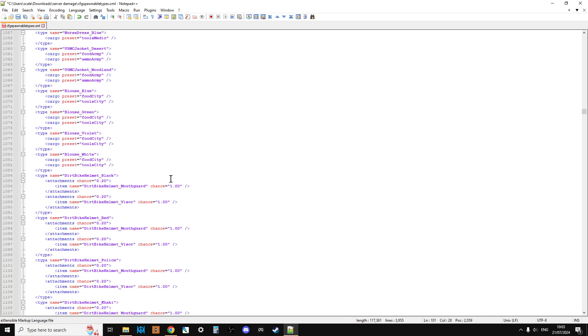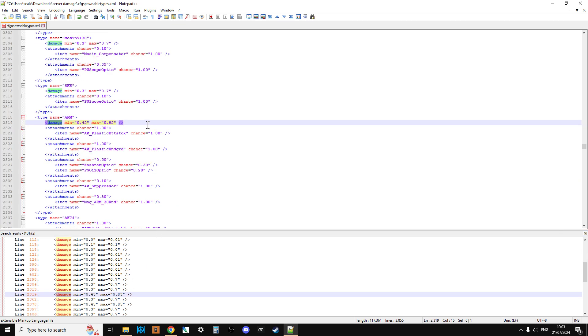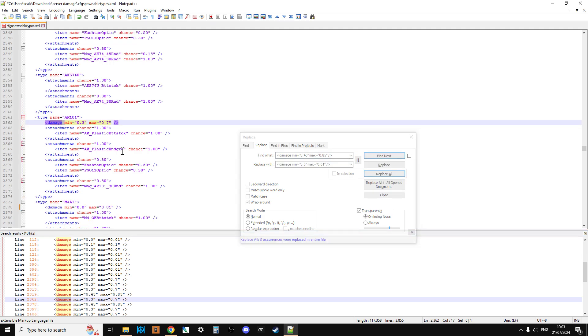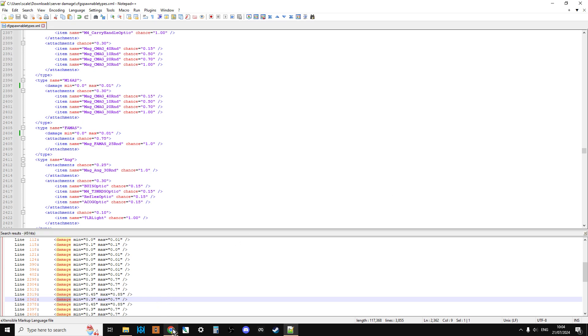A useful tip: press Ctrl+F and search for 'damage' then click Find All — this shows all damage entries so you can spot the ones you haven't replaced yet. For example, you might find entries like 'damage min equals 0.45 max equals 0.85' for the AKM, so you highlight that, copy it, open find and replace, paste and replace it with the pristine values. Keep going through the file replacing all unique damage statements until none remain that would cause items to spawn damaged.